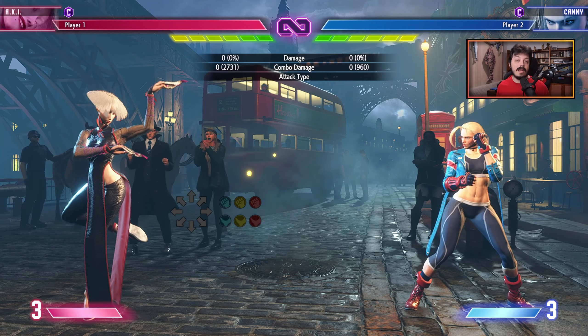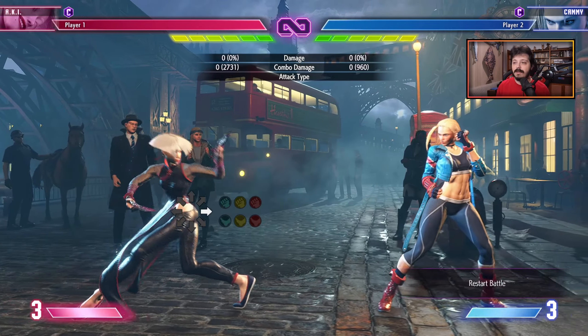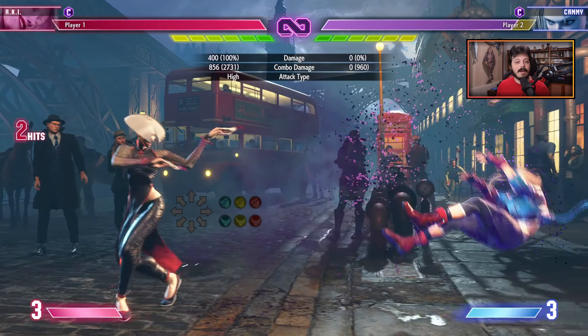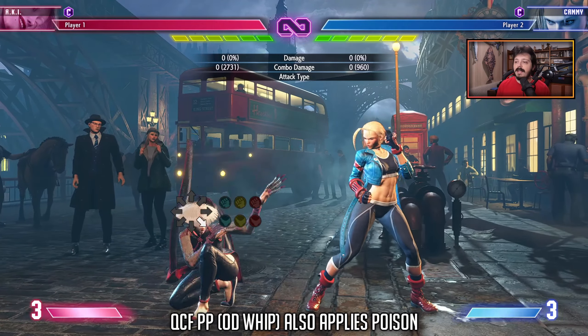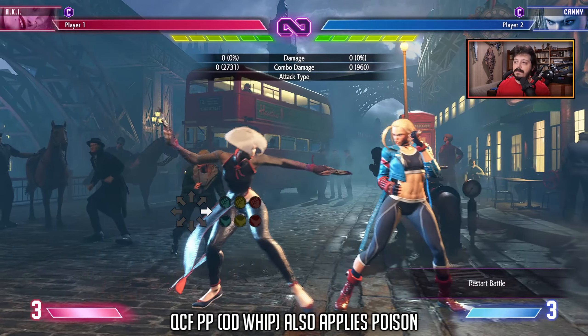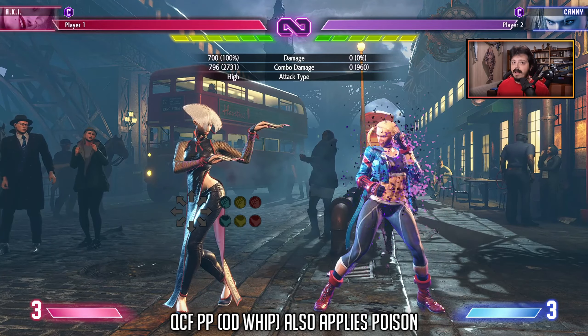Aki has plenty of ways of applying poison. Her back punch attacks do so, the fireball, the puddle, and the bubble burst apply poison as well, including the OD fireball. Then you have all of the whip attacks — the straight whip, the diagonal whip, and the straight-up whip all apply poison as well.